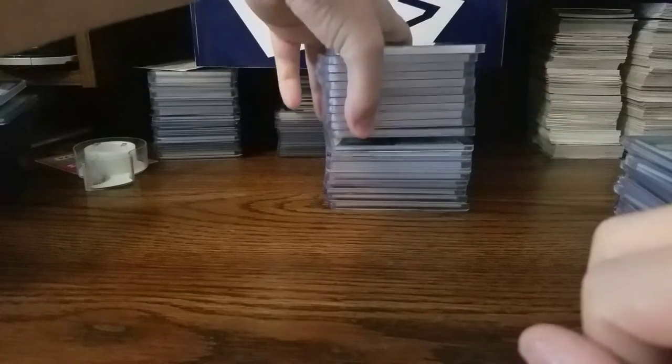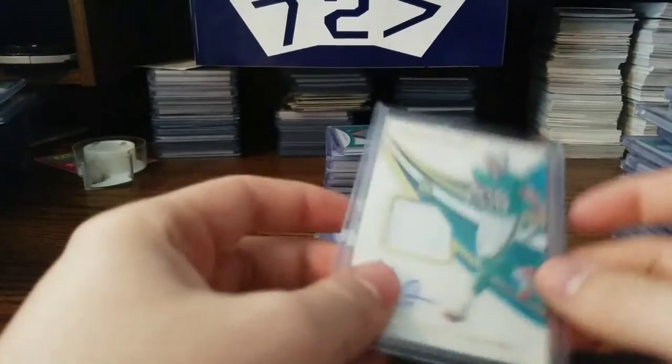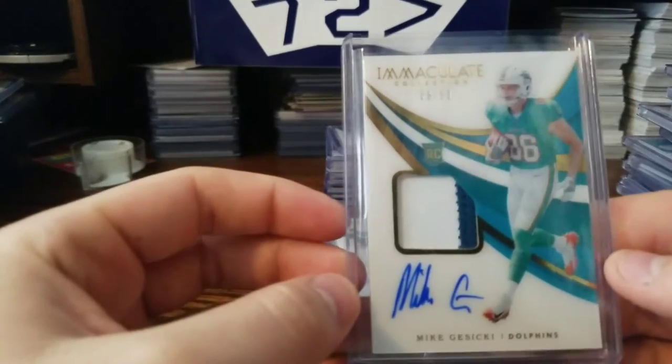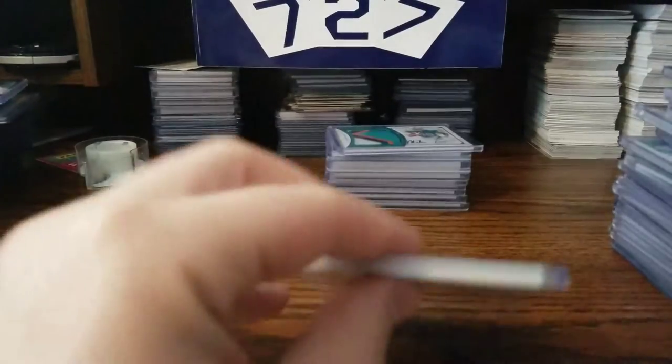And this is my big one — I tried to collect as many of these as I could. From Immaculate. We have 6 out of 99, 15 out of 99, 20 out of 99, 23 out of 99, 29 out of 99, 35 out of 99, 57 out of 99, 59 out of 99, 72 out of 99, 91 out of 99, and the big one — 99 out of 99.